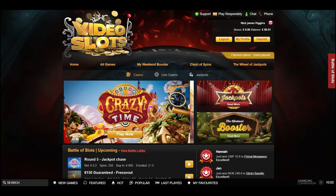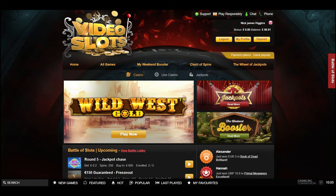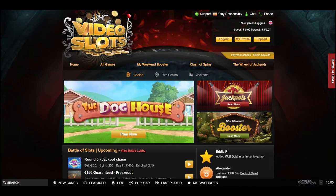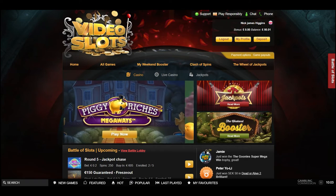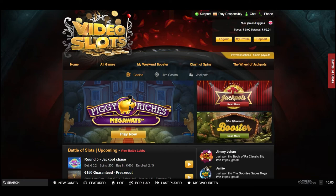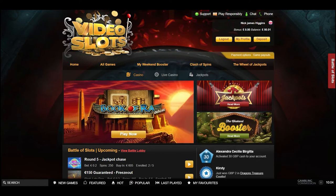Welcome back to another video. Today we are on Video Slots and we are going to do something slightly different. We have a 50 pound balance, we're going to go on Magic Mirror Deluxe and do a stake increase challenge. We start at the 20p stake and every time we get the bonus we increase the stake by one level. We are targeting 300 pounds. If we don't hit it we end at zero and lose the challenge.